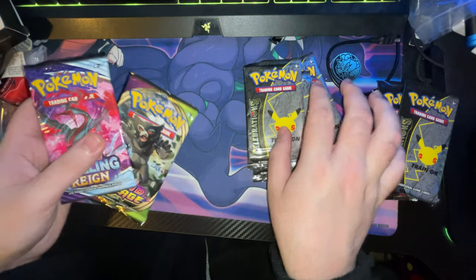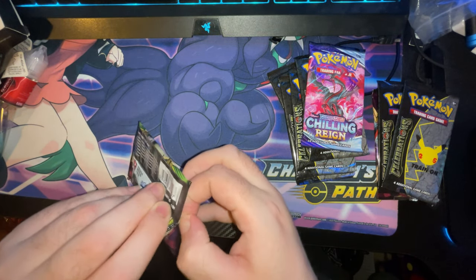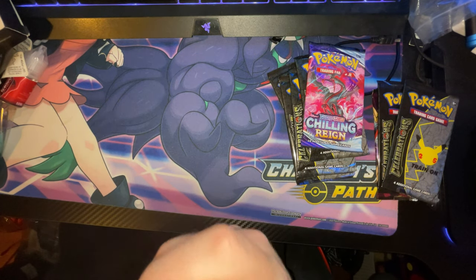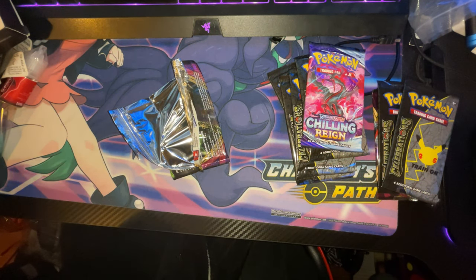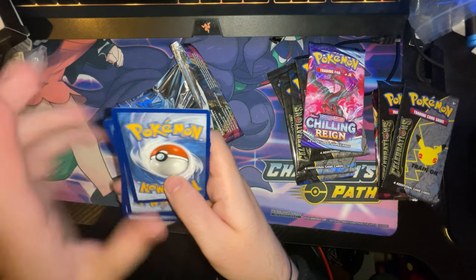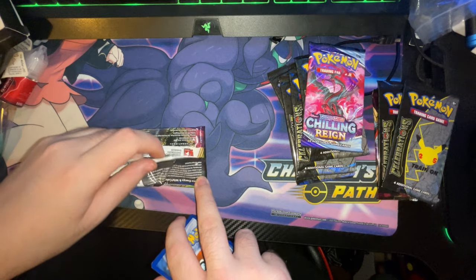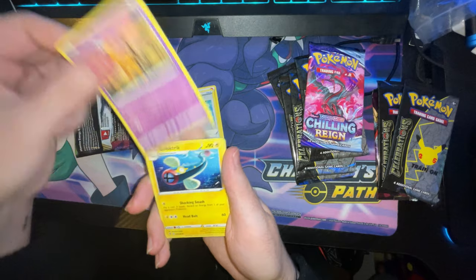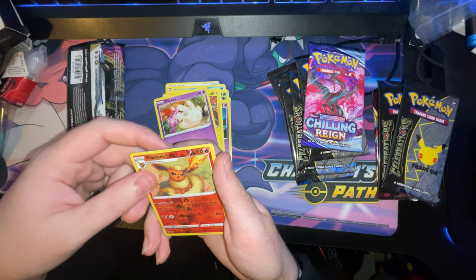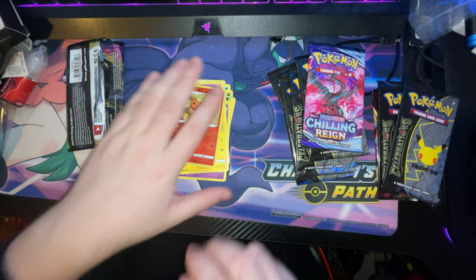Let's do this first - the Vivid Voltage. It's ten cards per pack, so let me just take out the code card. We've got eleven cards. We've got a Folly, a flower, and we've got a Jolteon - nice! I know someone who would like those two cards.